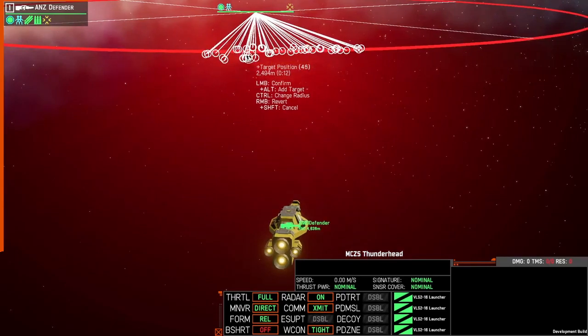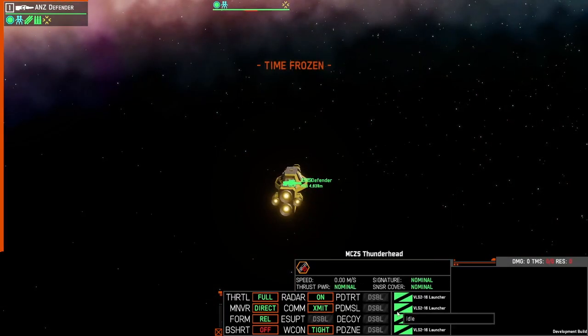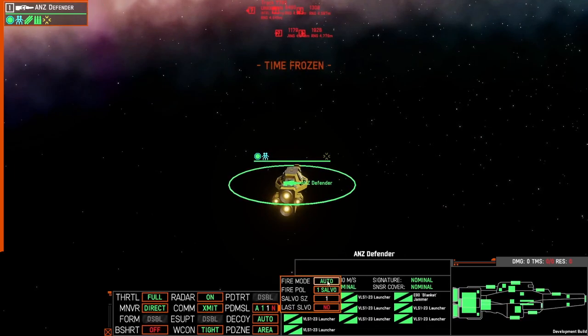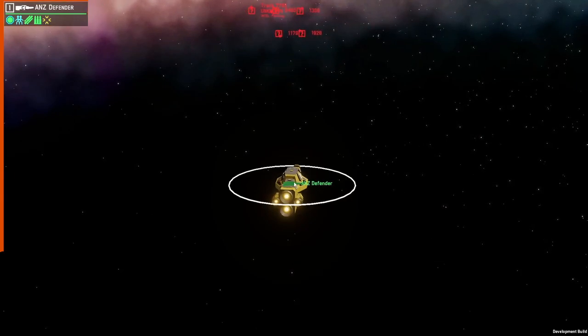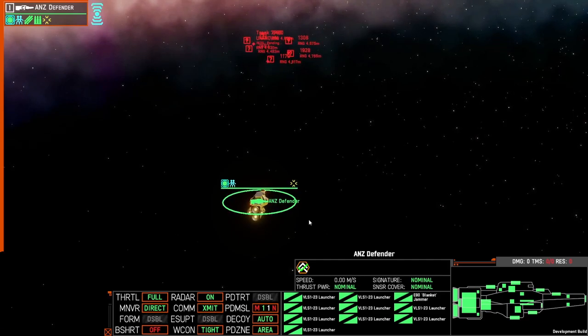The VLS-23 component is only five points and chaff is only one point each, so for only 28 points you can get a fairly good defensive option for your ships. Chaff is already pretty good if you are stationary, however it is best combined with lateral movement away from where the chaff initially launched.